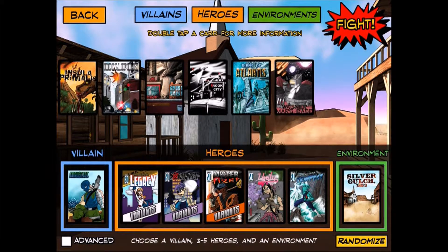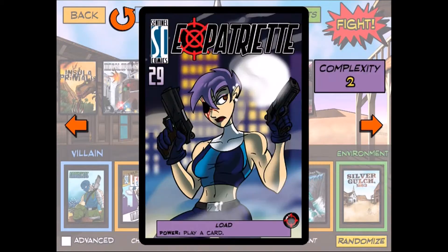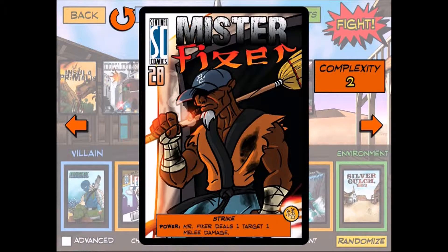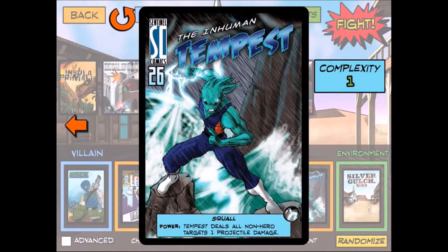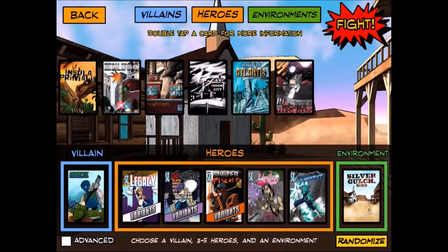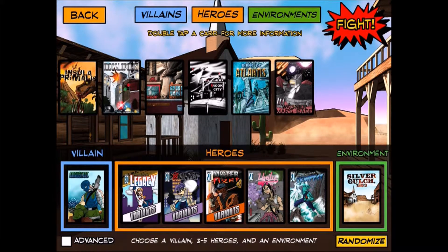Today we're taking on Ambuscade with as many new heroes as possible. We have America's Newest Legacy using Legacy's regular deck with her power Atomic Glare, Expatriate from the Rook City expansion, Mr. Fixer also from Rook City, Unity from the same mini-expansion as this villain, and the Inhuman Tempest as our jack-of-all-trades. We're fighting in Silver Gulch 1883 — the old west time-travel environment.